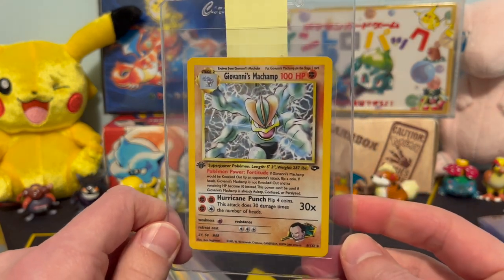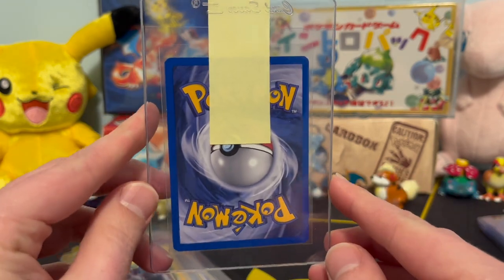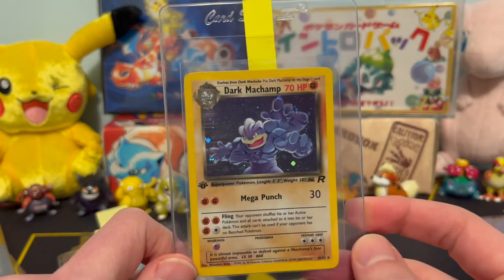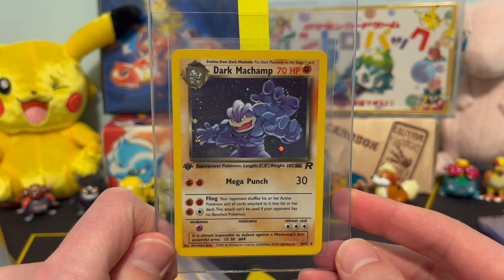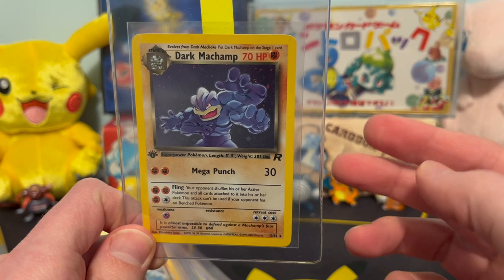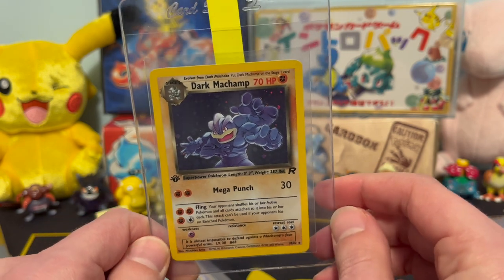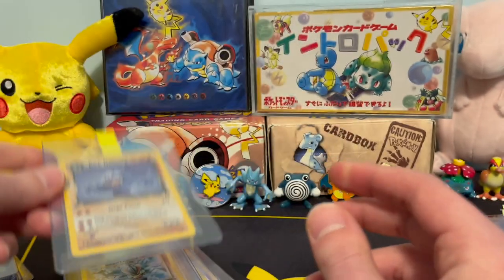Giovanni's Machamp — submitting that off, hoping for some high grade action. Beautiful card, clean back, good centering. And a Dark Machamp — this is the last one I have in my sort of backlog of Dark Team Rocket cards. Really hoping this scores the PSA 9, because we sent two off: one came back a 7, one came back an 8. And I really want the 9 for my collection, so hopefully this one can come back as a PSA 9.